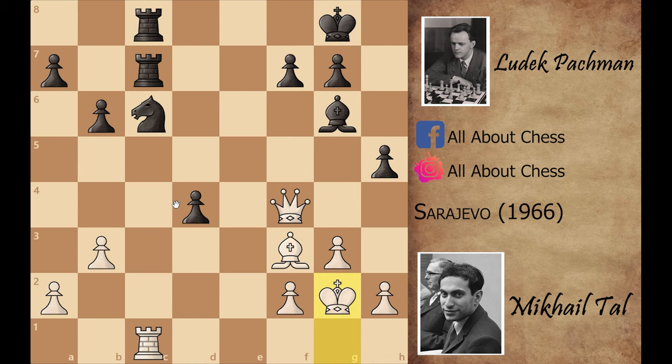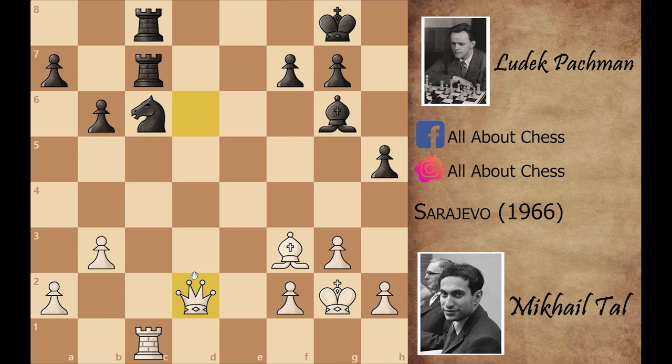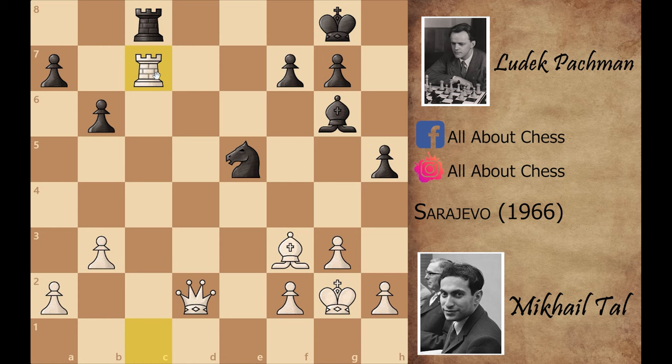The reason is simple: if black plays d3, queen to d6 attacks the knight with three pieces. Black can play d2, but queen captures on d2 and still you cannot unpin the knight. If you play knight to e5, rook captures on c7, and after rook captures on c7, queen to d8 check is just winning for Mikhail Tal. That's why black resigned.